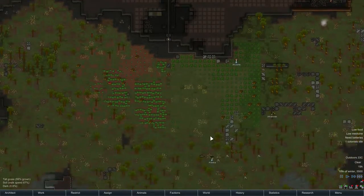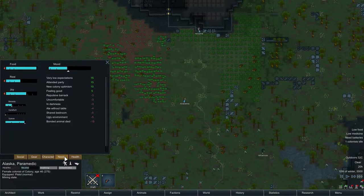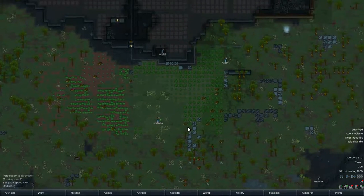Alabama is throwing a party — everyone who goes will gain joy in social energy and a lasting positive mood boost. Great time for a party there, Alabama. Alaska's needs — bonded animal died, attended party — it offsets the dead animal. Cool.